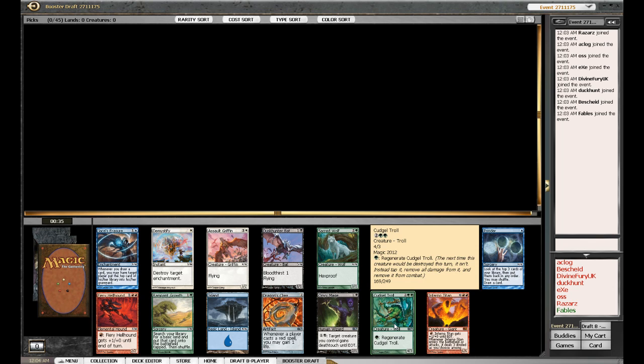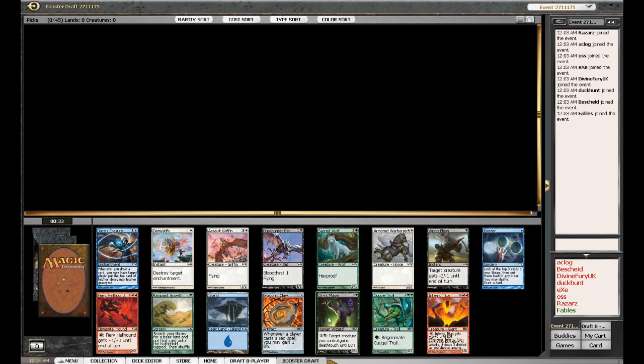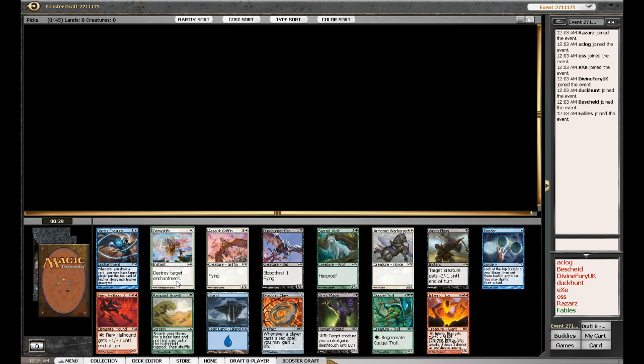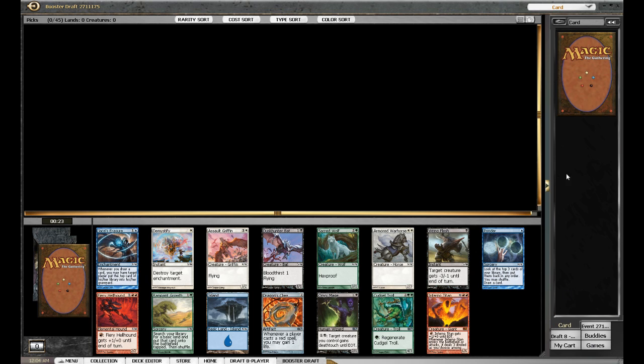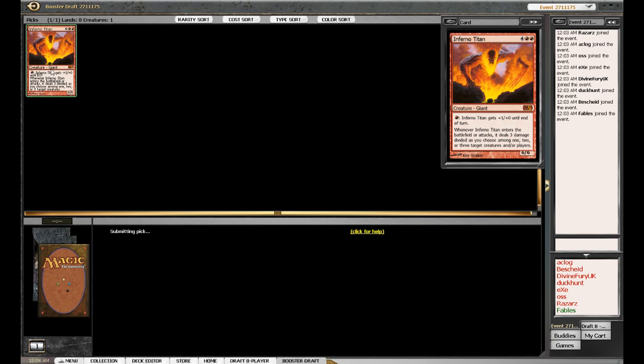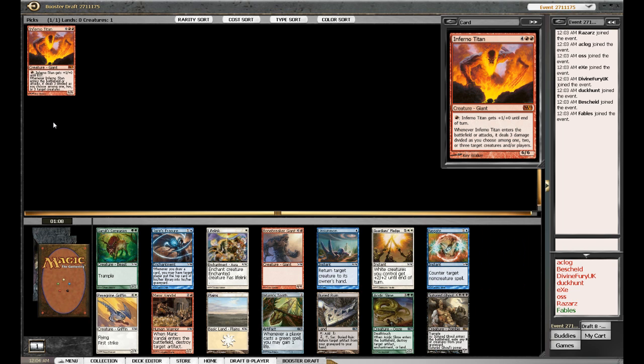I know Garruk's Troll is quite good. I heard the Mage cycle was pretty awesome as well. Apart from that, there's Kor Skyfisher who's pretty good. I don't really know what else I can do for you guys — give you the card pop-out so you can see what's going on. So yeah, I'm going to go with Inferno Titan. Not really sad to be taking a Mythic Rare which I quite like.